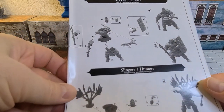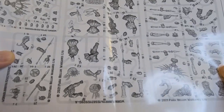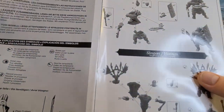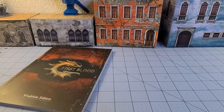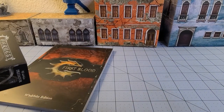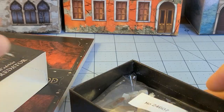You also get instructions — here's how to build the Blooded and the Braves. Let's get it zoomed in and take a closer look. Here is what the Predator looks like, with his card included.